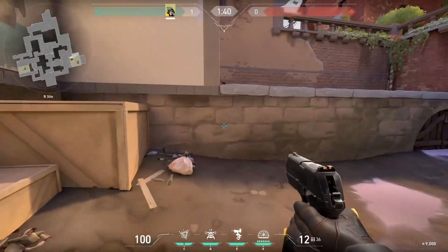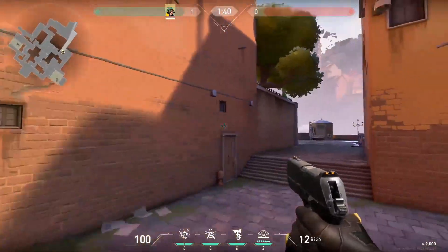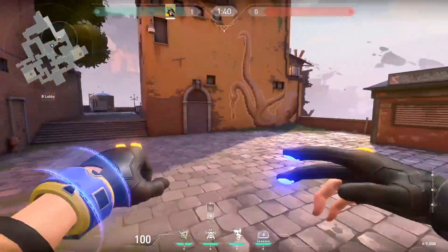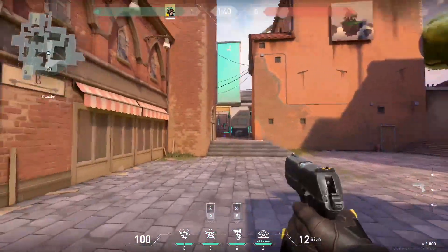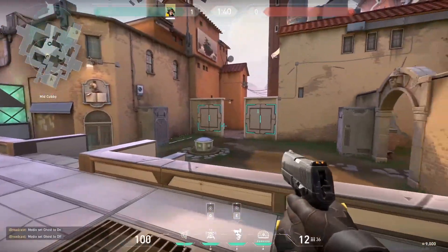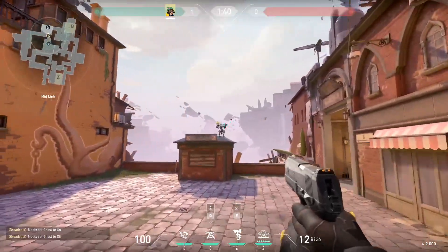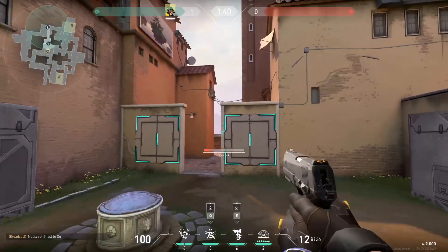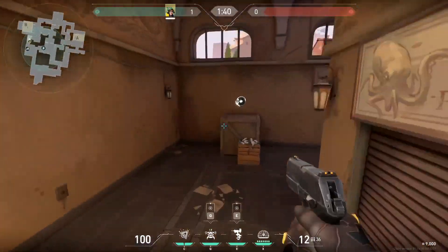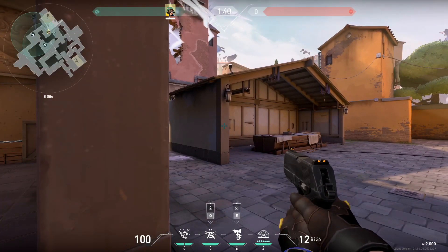The next tip is to watch your flanks, mainly when attacking. Let's say your team decides to push B. Let your team push but place a quick alarm bot so you know if enemies come through, then place your turret over here to watch mid. The alarm bot triggers when they push and the turret can get a few shots off. Just be careful not to get too far away or the turret will stop working — you can see the circle on the minimap to tell when you're getting out of range.